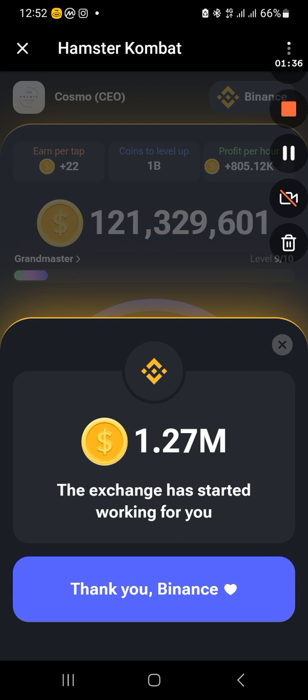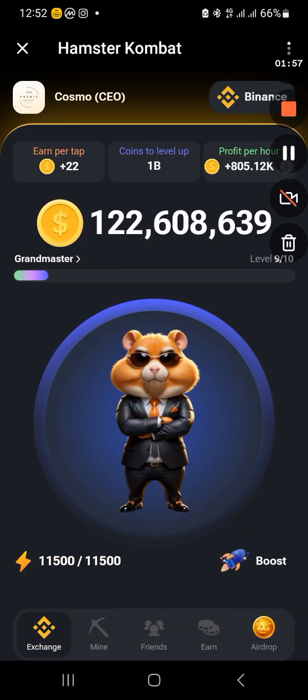If you are a trader, you might want to try this and make use of the 100% deposit bonus. Now, today's combo will be Gamify tokens, Vila for the Dev Team, and P2P trading. We are going to check that and see if you qualify.